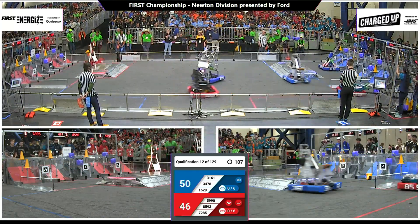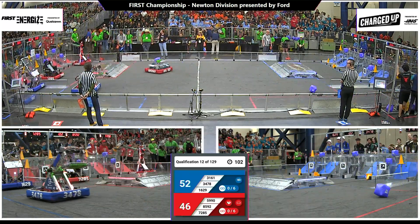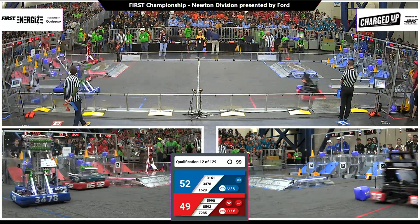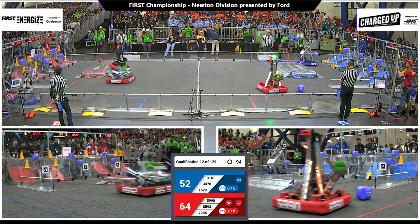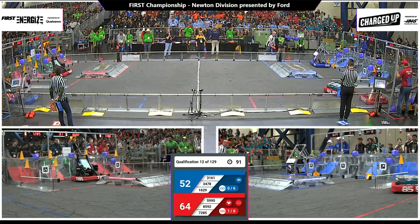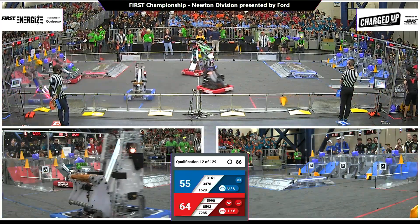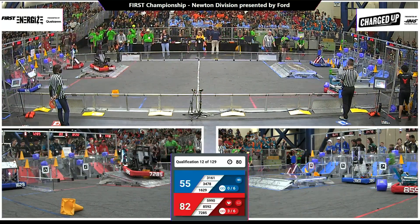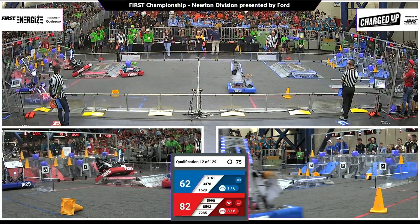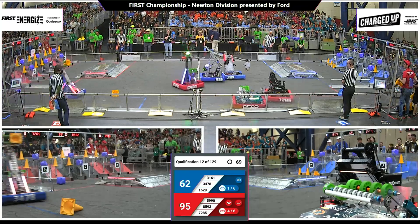These alliances are neck and neck, with Blue Alliance holding a four-point lead. We have one, two cones up — one scored in the middle row for the Red Alliance and one in the top row. That's by Trigon from Israel. Red Alliance now has two links completed. Each link of three game pieces is worth an extra five points per link. Blue Alliance now with one link, Red with three. If an alliance is able to get six links, they earn an extra ranking point for a sustainability bonus.